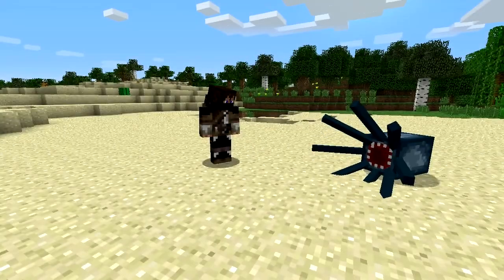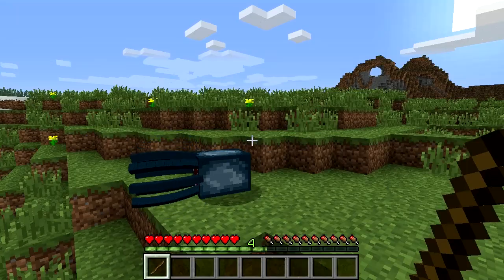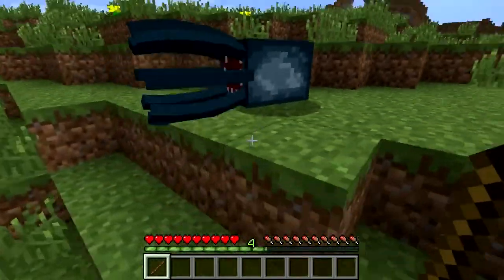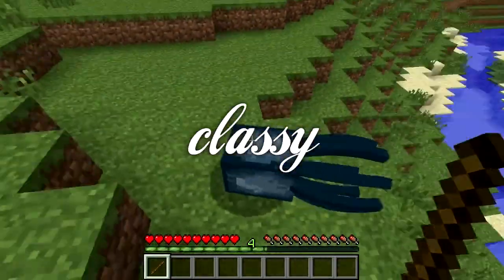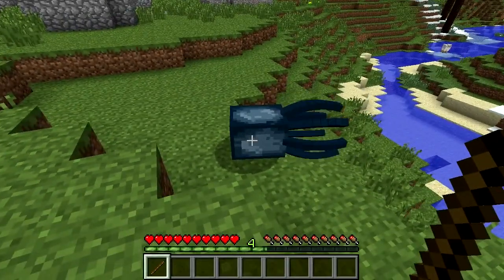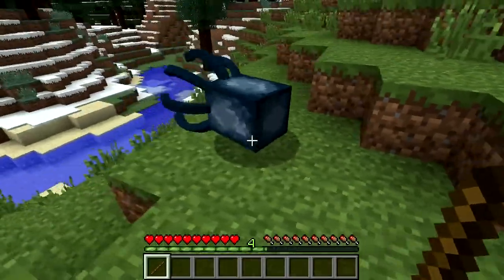A good example of this would be squids and their tentacles — it just doesn't work very well. Thanks to the Better Animations Collection mod, almost every mob in the game has a subtle, yet classy animation improvement. As you can see, the squid tentacles no longer look like toothpicks, but look more like what you would expect squid tentacles to look like in Minecraft. Whatever that is.